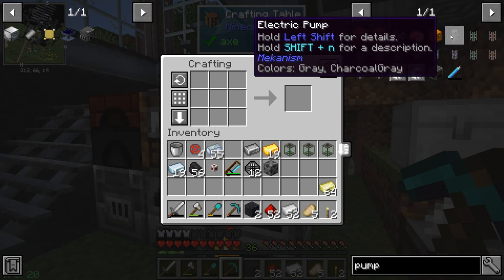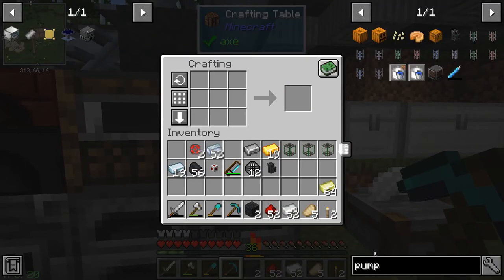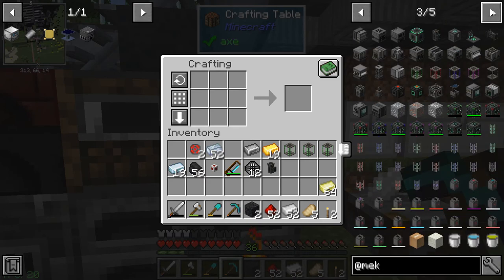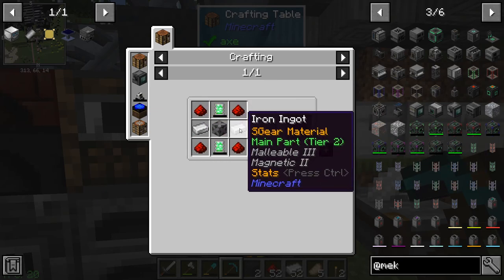We're making the casing and then we'll make the pump. This is still getting power - I want that to get more power. Can we make another one of those? It's the basic energy cube - we can make another one of those pretty quickly.